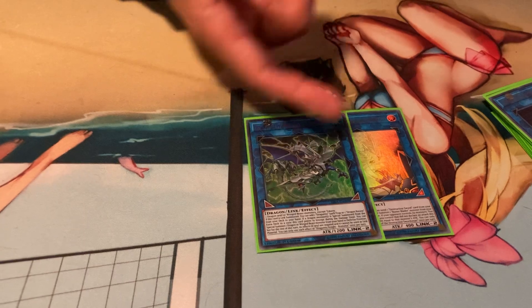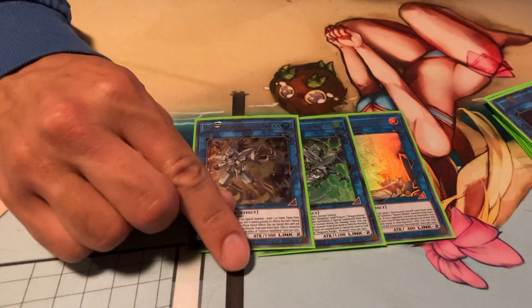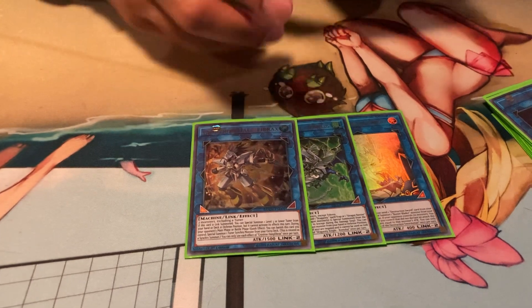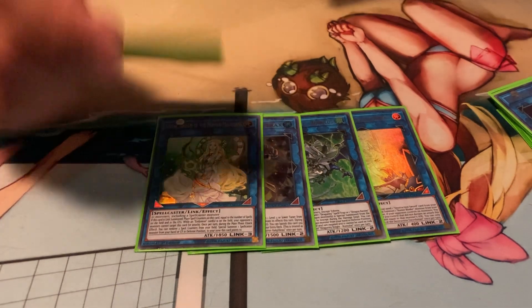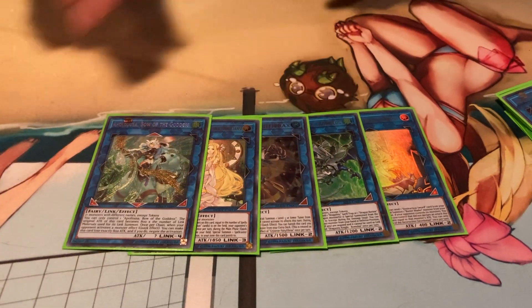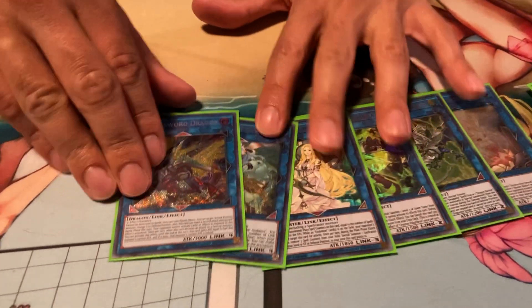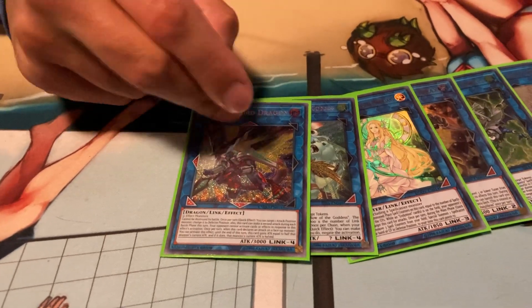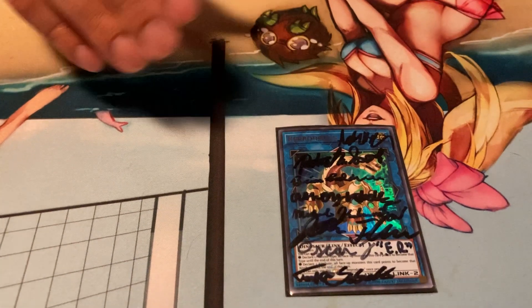Protector Whelp dumps your Buster Lock for really easy access. Romulus searches your spell and lets you get out of the Dragon Link combo if needed. Needle Fiber gets Tuning Magician out of your deck. Selene gains counters and summons stuff back to climb into Apollousa, which protects the rest of your plays. Finally, Borreload Savage Dragon is a boss monster you can end on first turn — switches stuff to defense mode and can't be destroyed by battle.